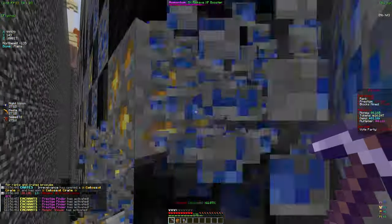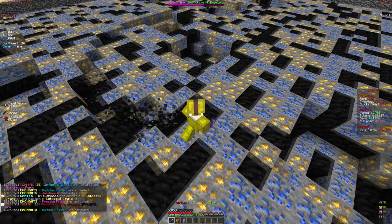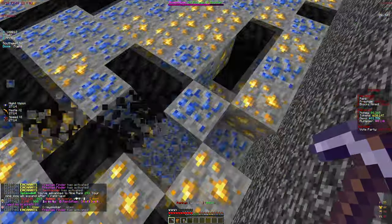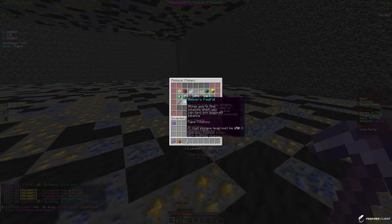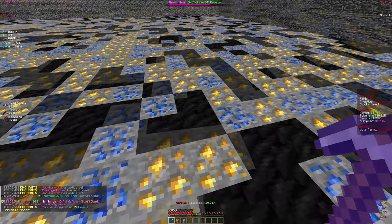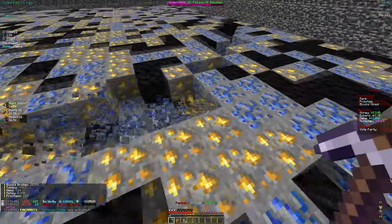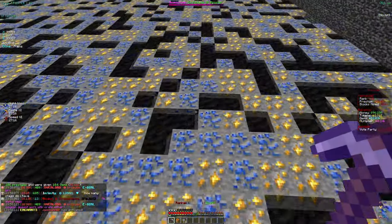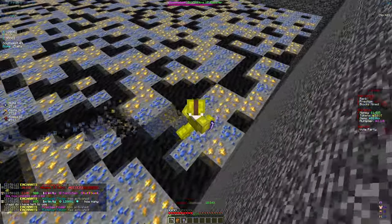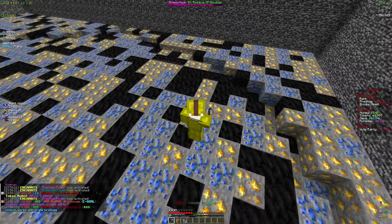We are only eight levels away from rank 300, and I honestly think something special happens at every 100 ranks — we'll see when we get there. Our gems are back at 80k, so it's definitely our enchants generating those. I want to put more tokens into prestige finder — 20 trillion tokens into that, which isn't bad at all. After that, we'll go for prestige bridge, but that costs 52 trillion tokens per level, so we'll save that for later. Our pickaxe and armor are both looking really good.